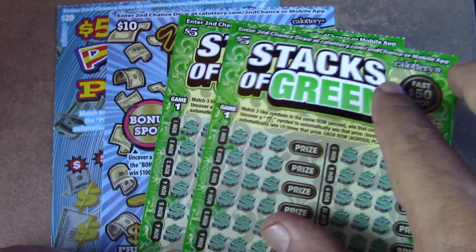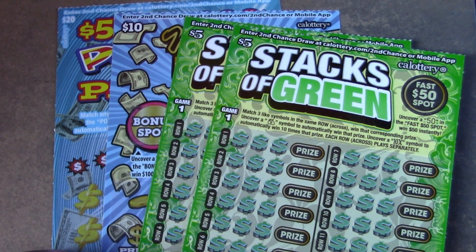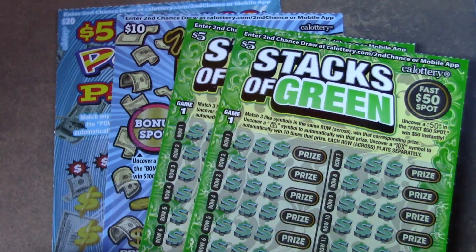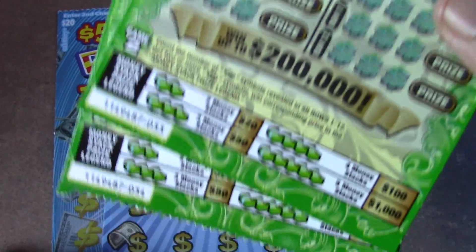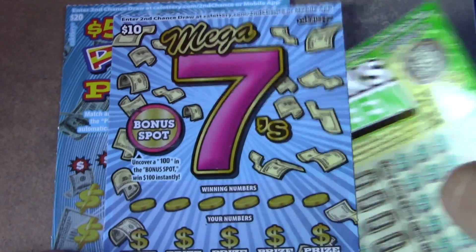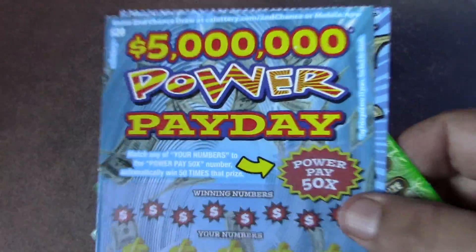All right, how's it going everybody? Rhino Scratches back here with another scratch video. Today we have a $40 session: two five-dollar Stacks of Green tickets — tickets number 33 and 34 — a ten-dollar Mega Sevens ticket number 23, and a five-million-dollar Power Payday ticket number nine. Let's see if we can win some money.